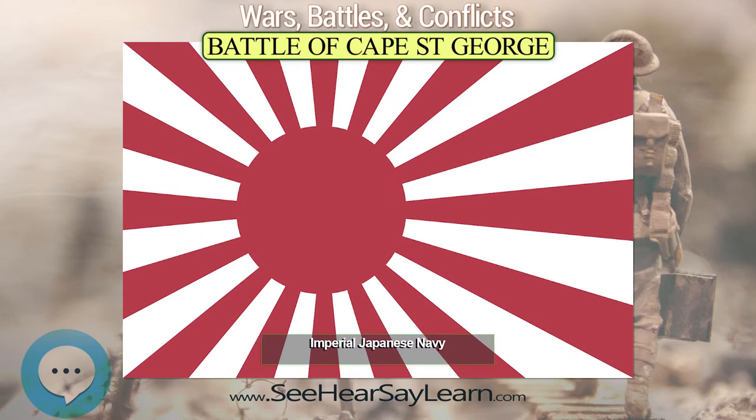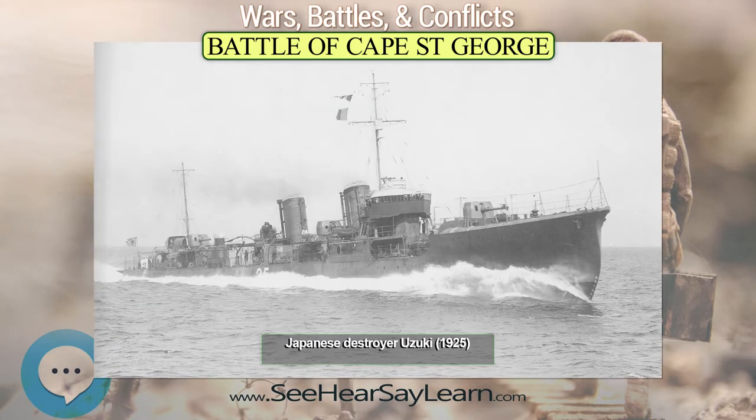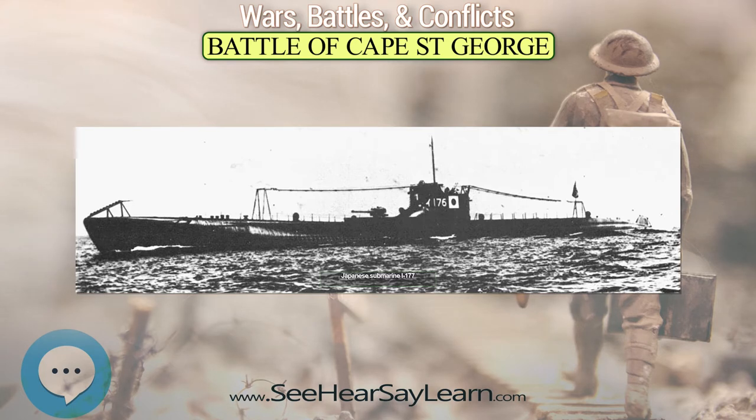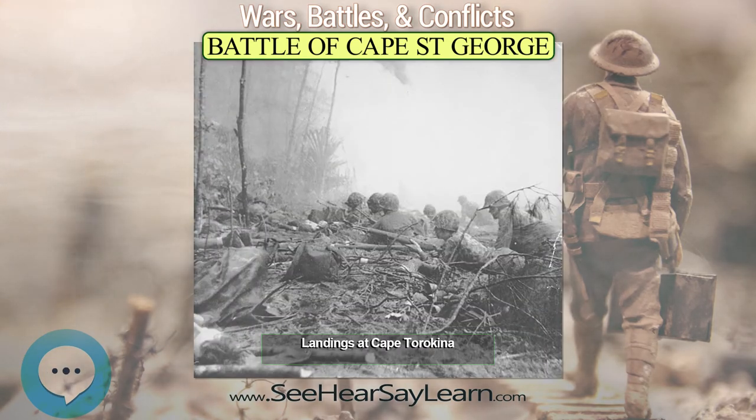The Americans had landed troops from the 3rd Marine Division around Torokina on Bougainville on November 1, 1943. Judging the landings a ruse, and that the real Allied objective were the airfields around Buka to the north of Bougainville, the Japanese delayed launching a concerted counterattack on Cape Torokina, and instead determined to reinforce Buka. As a result, 920 Japanese army troops were embarked on the destroyers Amagiri, Yugiri, and Uzuki under the command of Captain Katsumori Yamashiro and were sent to reinforce the garrison.